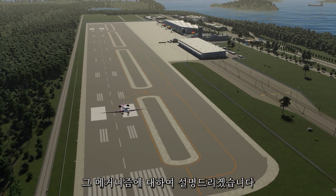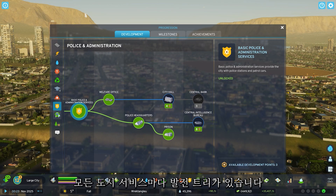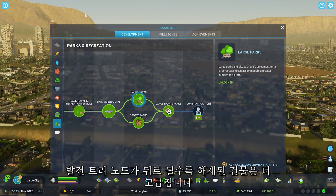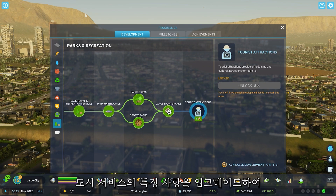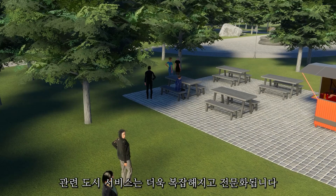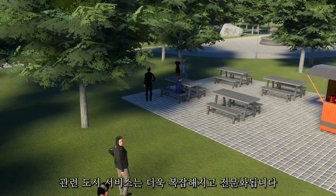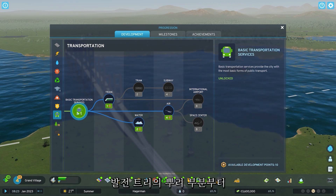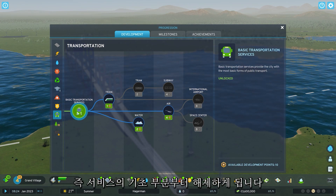This is how it works. Each city service has a development tree. The nodes on the development tree are more and more advanced buildings that level up the city service in a specific way. As you unlock these nodes, that city service becomes more sophisticated and specialized. When you first add a city service, you're at the base of the development tree, so you get the basics.